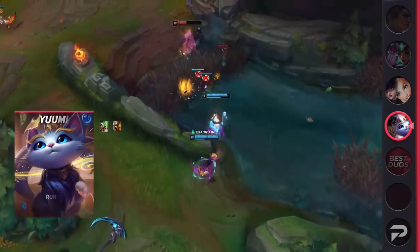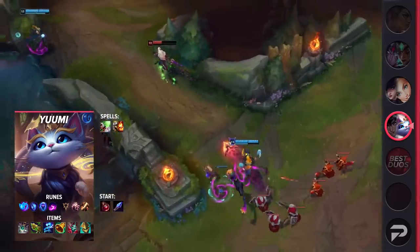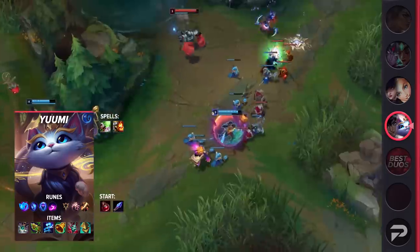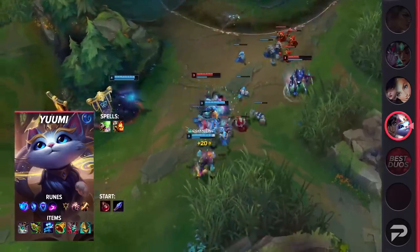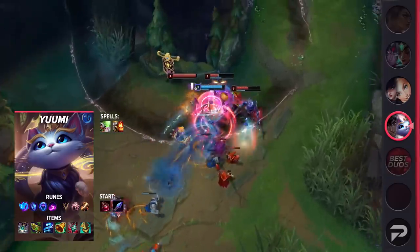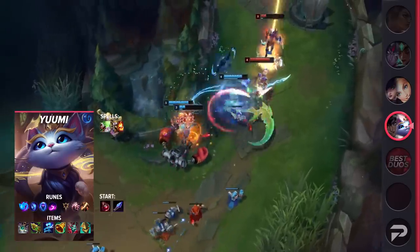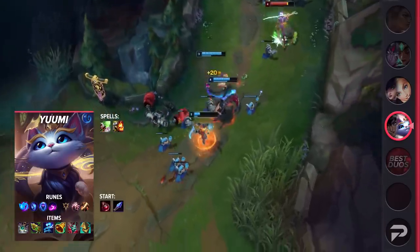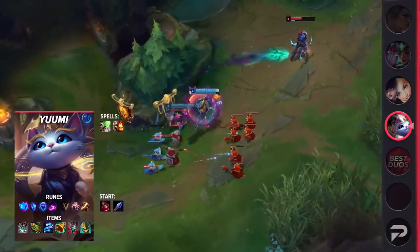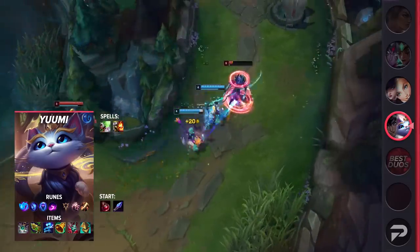As for Yuumi's build, you'll be taking your choice of heal, exhaust, and ignite as your summoner spells. If your AD carry opts for cleanse, you can take heal and exhaust. For your runes, be sure to take Summon Aerie, Manaflow Band, Transcendence, Scorch, Presence of Mind, and Cutdown. These runes will help you with the early laning phase by increasing your damage and mana sustain. Be sure to build Moonstone, Chemtech Putrifier, Staff of Flowing Water, your choice of Mikael's or Ardent, and finish off with a Watchful Wardstone. Don't forget to start with a Spellthief's so you can get your wards ASAP.